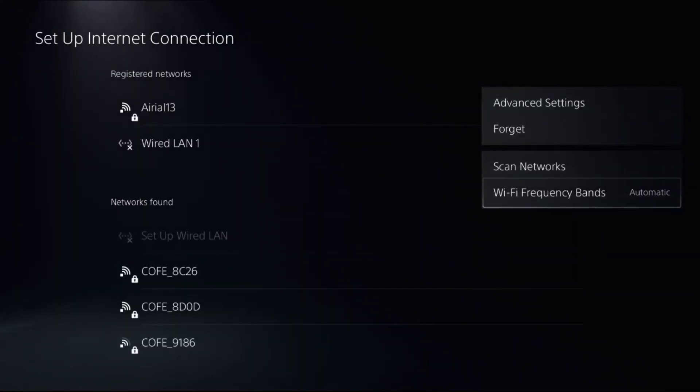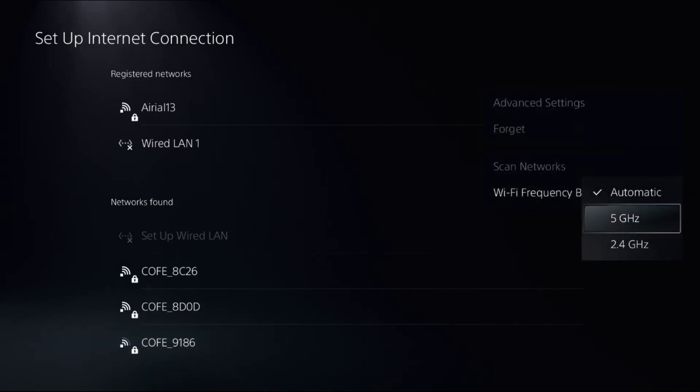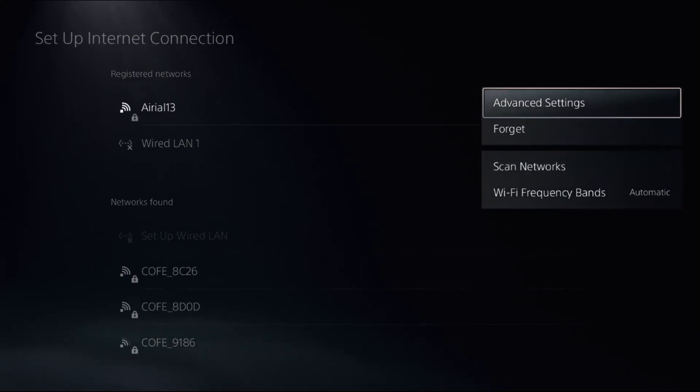Select Wi-Fi Frequency Bands and change it to Automatic. If you had selected 5 GHz or 2.4 GHz, change it to Automatic.